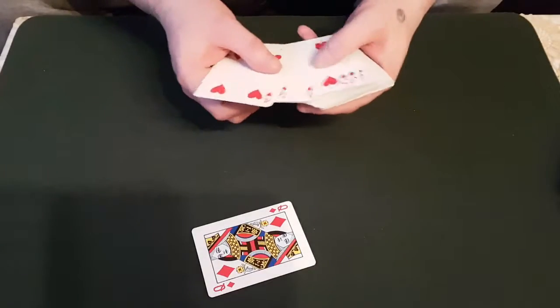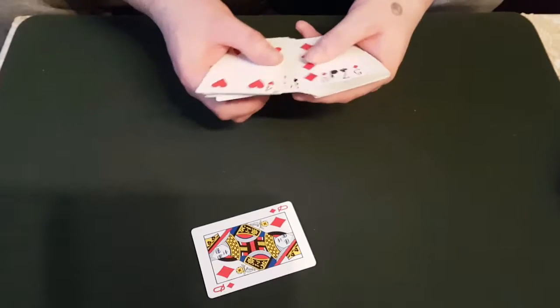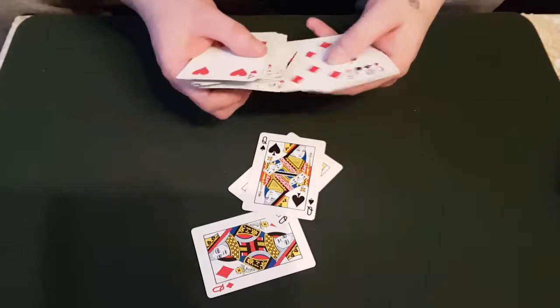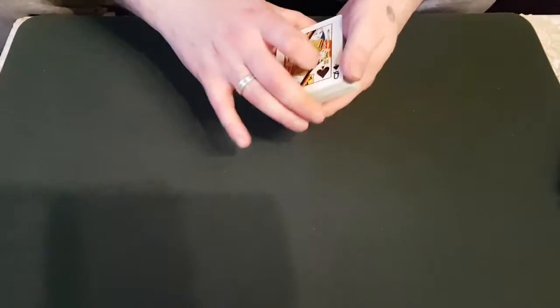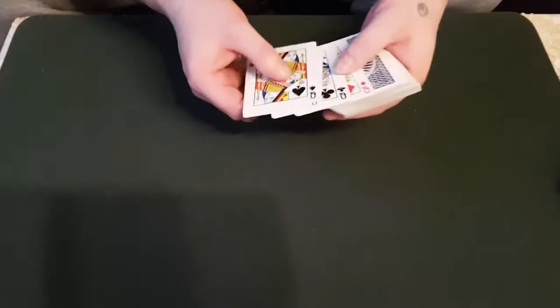So there's one — go through the pack — that's two, three, four queens. I'll say, excellent, well done. So you've mixed up the pack, and you've pulled out the four queens, and we've got the spades, we've got the hearts, we've got the clubs, and we've got the diamonds.